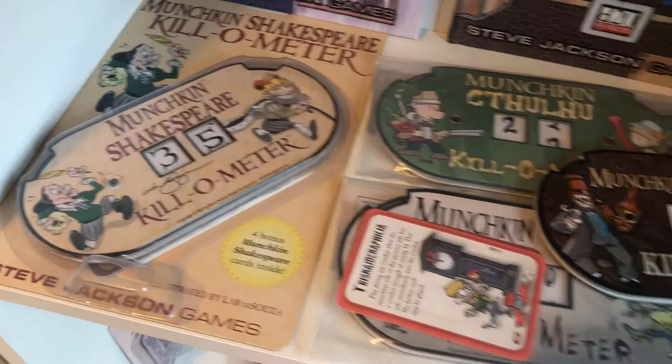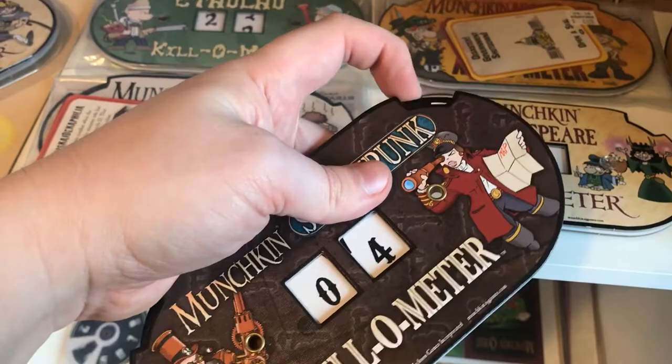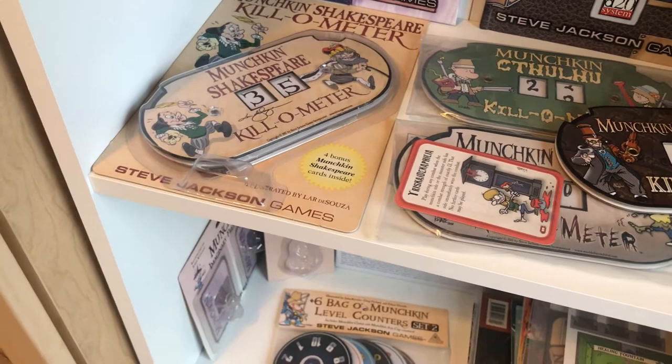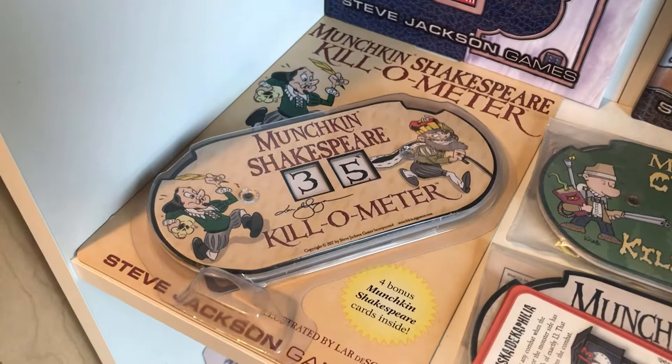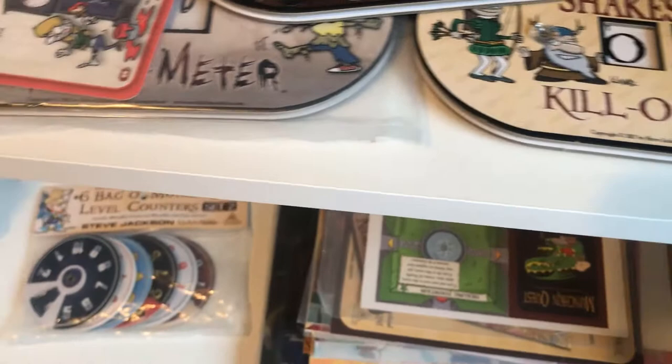Here we have Munchkin Kilometers. They are used during fights to count your combat and your monster's combat strength, to see who wins easier — because in some fights you'll have lots of things thrown and it's easy to mess up your counting. Here is the Munchkin Kilometer Guest Artist Edition, here's a Cthulhu one, here's Steampunk, Zombie, Shakespeare — a different one — Munchkin Apocalypse, and regular Munchkin Fantasy.